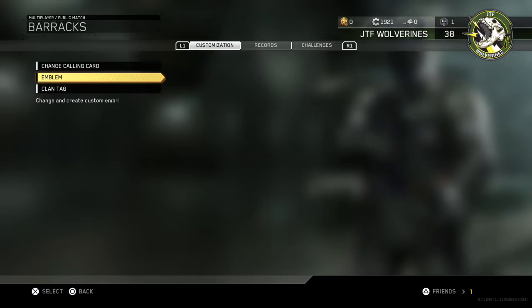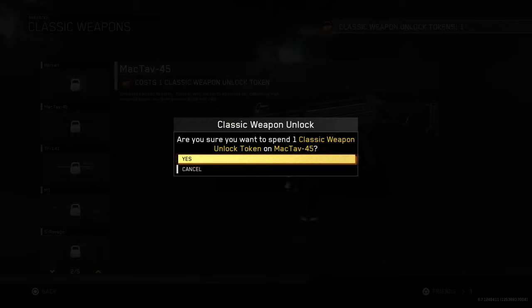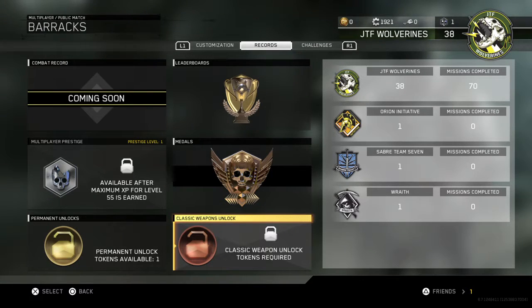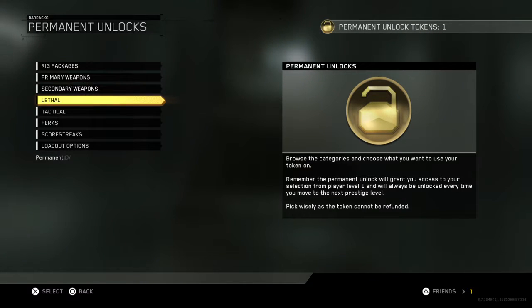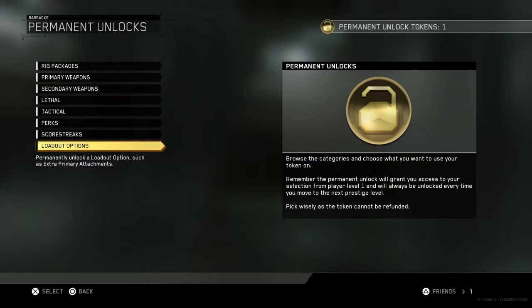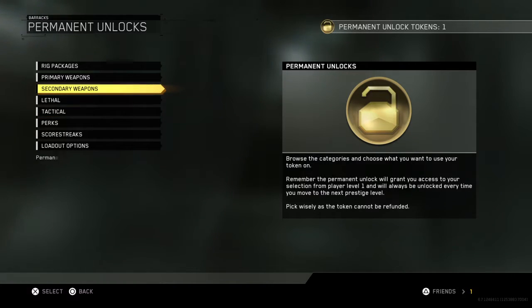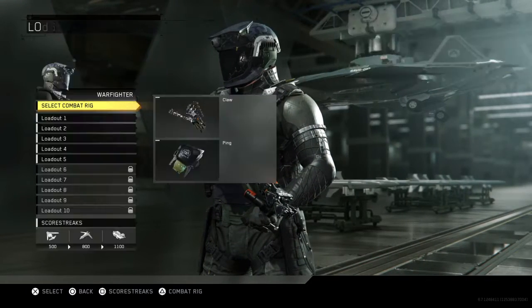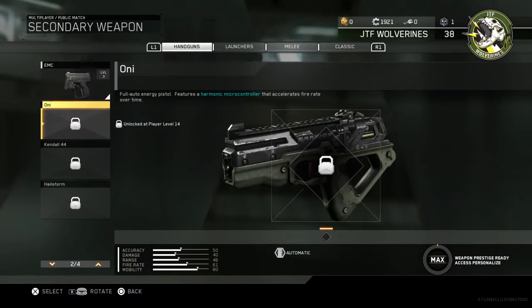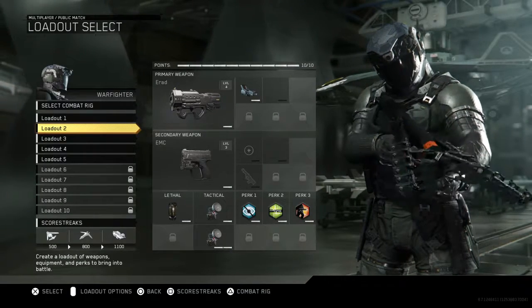So I go here — permanent unlock and classic weapon unlock — the Mac 10, boom. Now I have a Mac 10. With the permanent unlock you can also do lethal, tacticals, perks, and score streaks, or unlock an extra loadout. I don't really know what I want to use it on yet. I'm just gonna see what level this is at — 14 — so that won't take too long. But yeah guys, that's it for this video and I'll see you in the next one.